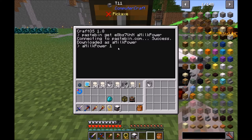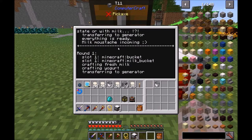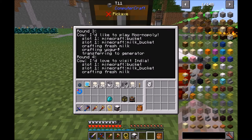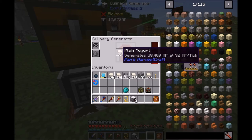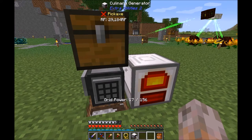For example, one generator and the cow is down. The turtle is doing its thing: getting milk, crafting fresh milk from the milk, crafting with fresh milk and yogurt to get four more yogurt, and feeding the four yogurt into the culinary generator. One generator produces 32 RF per tick. As you can see, quickly there's a backlog building up. I said approximately 64 generators, so it would be more efficient if you place a chest in there and pipe out into all your culinary generators.